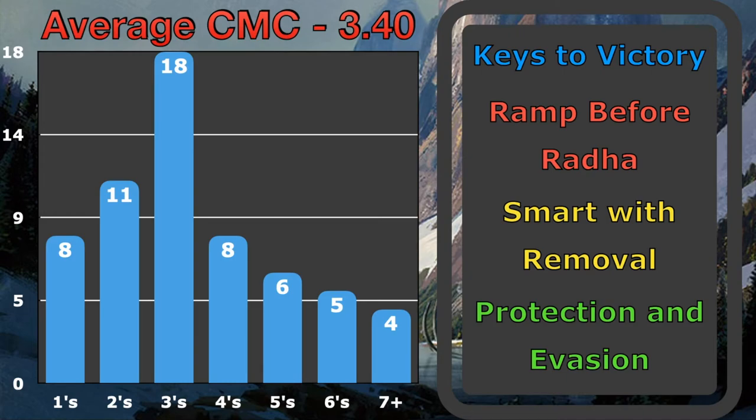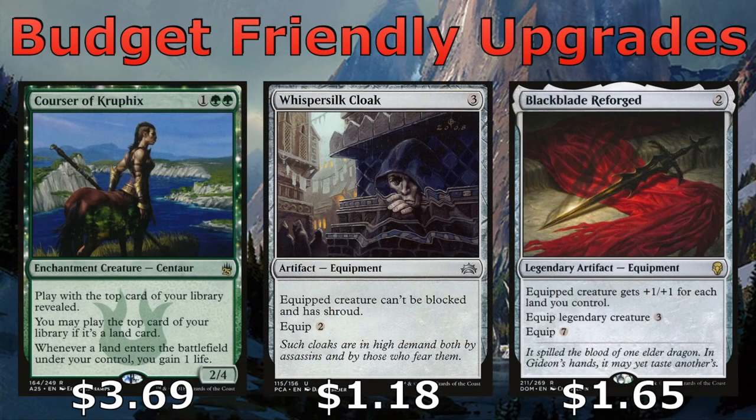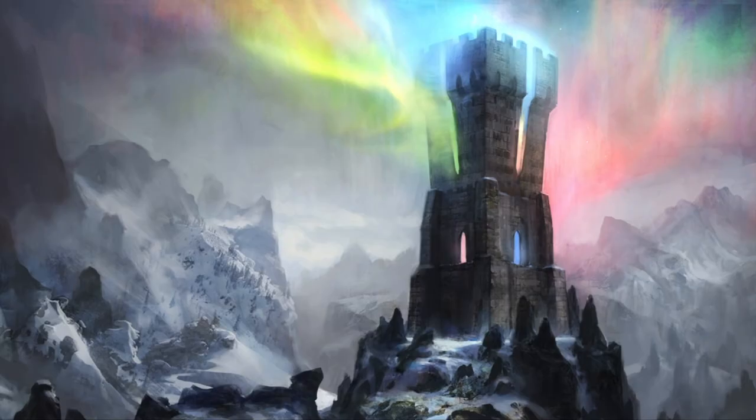I really enjoyed playing this deck. It's very simple in that you just put out a bunch of big creatures and swing at your opponents, but I also like that it could win through commander damage, which is not a typical path to victory for most commander decks. Here are a few cards I would consider if I were to go above that $1 price point — check out the link in the description below, or share your thoughts in the comments on what card you would upgrade with so others can see your ideas. If you liked the video, give it a thumbs up and consider subscribing, and ring the bell so you don't miss any of the new weekly content from Budget Commander.